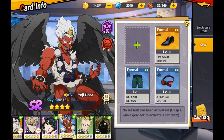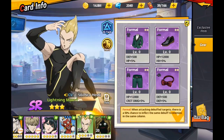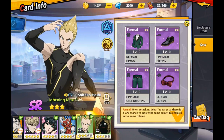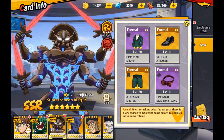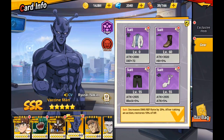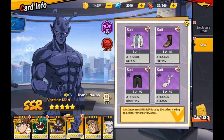Another phenomenal one is Lightning Max — absolutely love this one because it's a 100% stun if they're burning. So if you're using Lightning Max on the same team as Subterranean King or Vaccine Man, you're going to have burns, you're going to get stuns, and hopefully you'll get two stuns. It is absolutely crazy fun to watch as these teams go down.